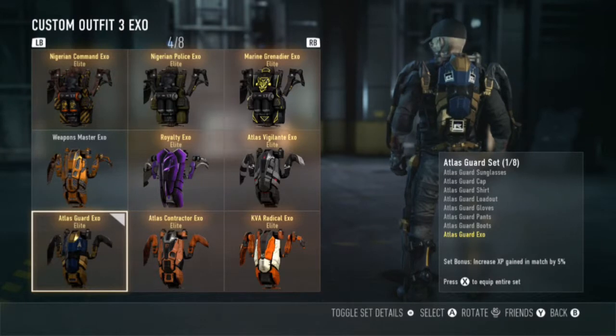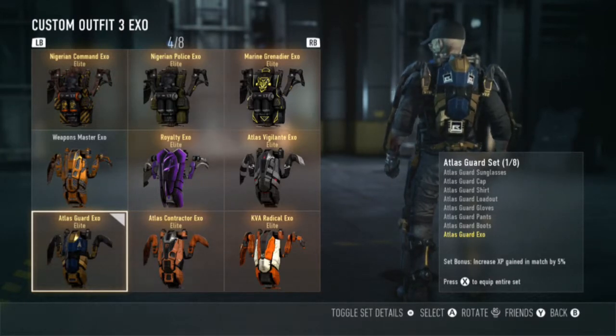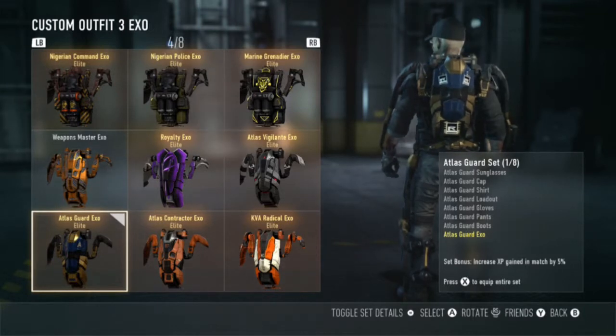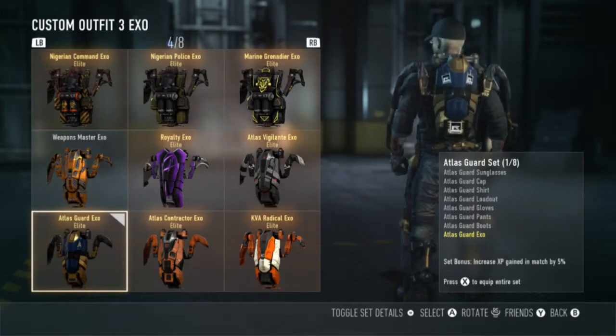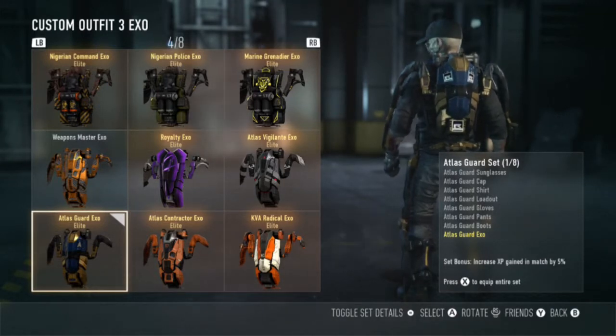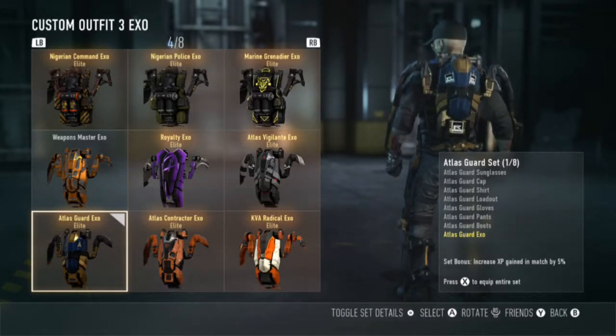I have hundreds of XOs, so I didn't think twice about it. But as you can see, this gear comes with sunglasses, a cap, shirt, loadout, pants, gloves, boots, and the XO. That's why I put the vigilante gear on — because this is what the gear set is going to look like. It's going to be different colors, but this is the way it's going to look when they decide to release the rest of the gear, because it obviously has more to this gear set.